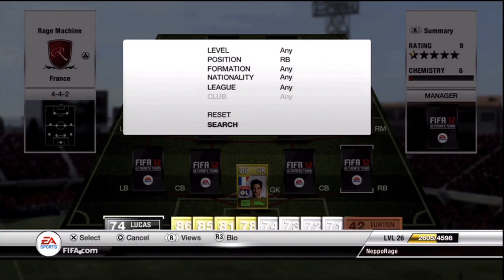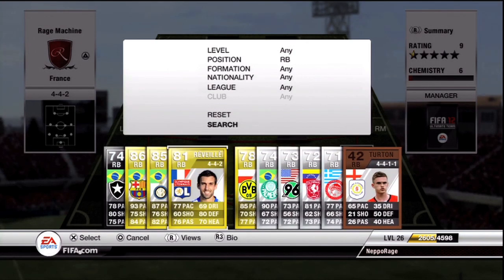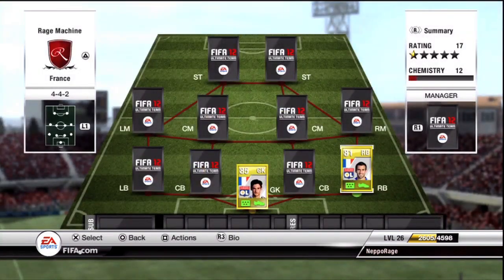At right back guys, we've got Reveillere — I think that's how his name is pronounced — from Olympique Lyonnais. You can get him for like 1,000 coins, maybe a little bit less if you're lucky. And of course, everyone in this team is going to have 9 chemistry, all from the French League.